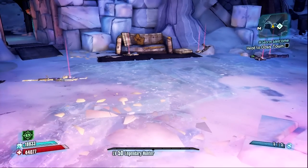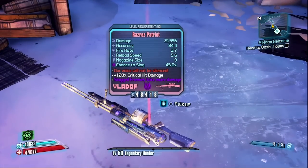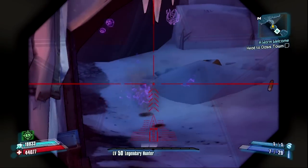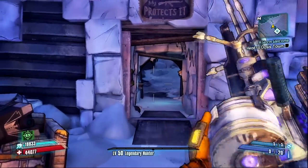Hey, what's up guys, Lasercom here bringing you yet another Borderlands 2 video. Today we're going to be talking about Seraph weapons and equipment. First up is the Patriot, which is a sniper rifle — it's pretty good and it comes in every element. I don't have all of them to show you.